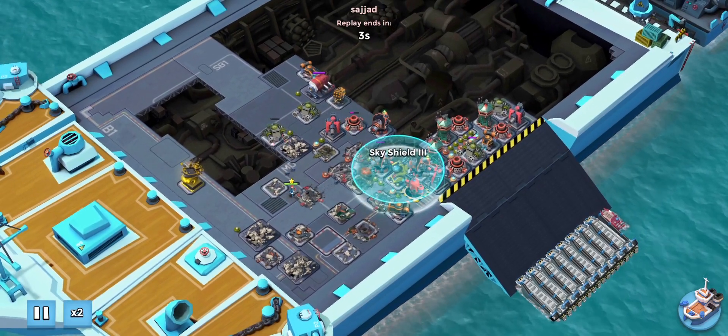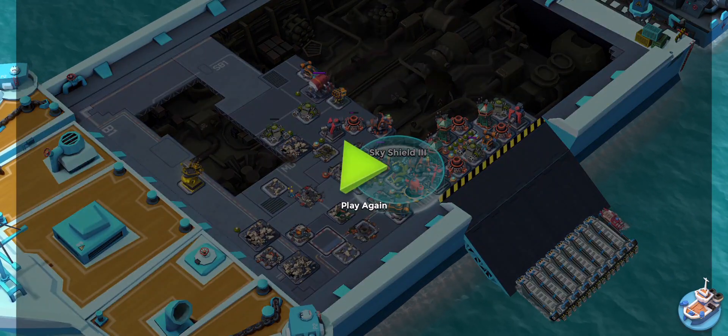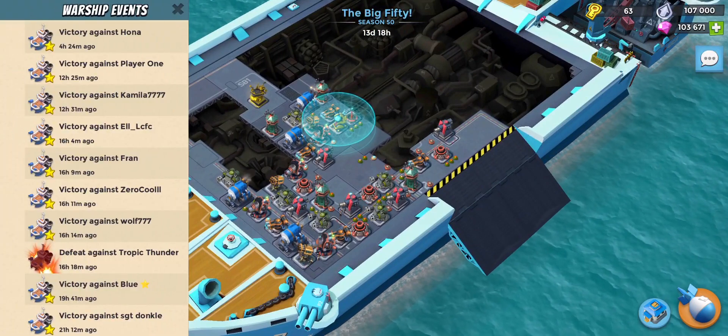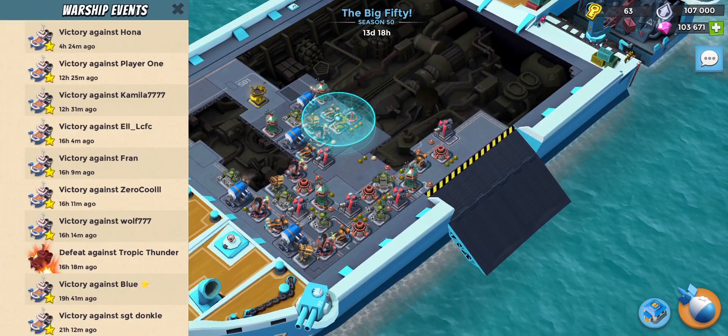At this point, even just collecting one end room is very difficult. Just getting one or two is very, very good — it puts us in a good position to win the battle. And as you can see from our attack log, it's been going pretty well.